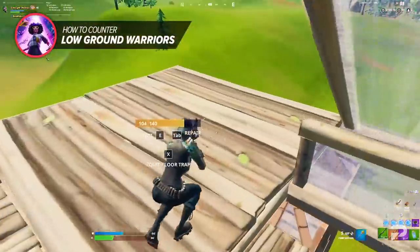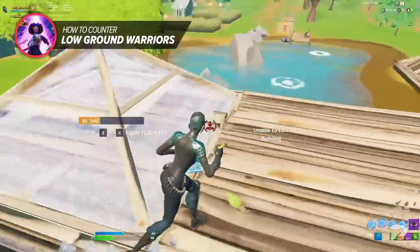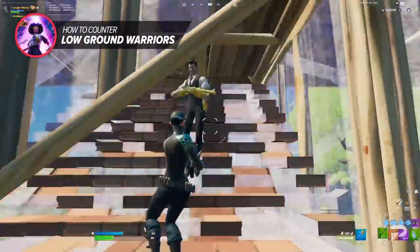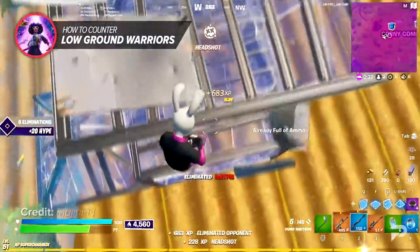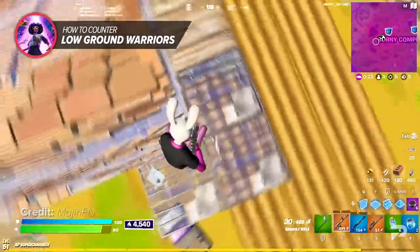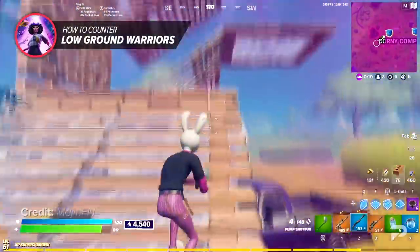You should always try to double floor cone areas where you think a low ground warrior is going to move to. If you predict their movement you can edit those placed builds and get a free shot on them. Another way to counter their amazing movement is to keep a safe distance and stay aware of peace control — similar to W-keyers, if you keep a fair distance they won't be able to use their movement to confuse you.